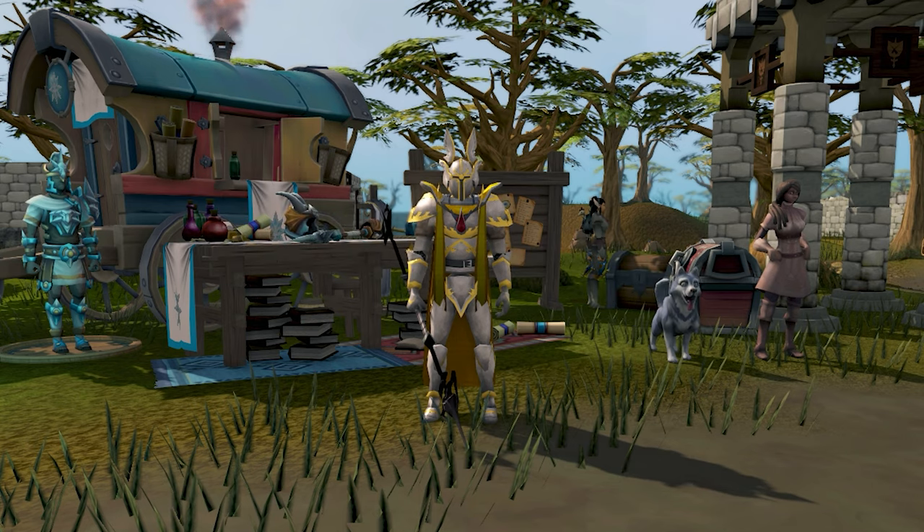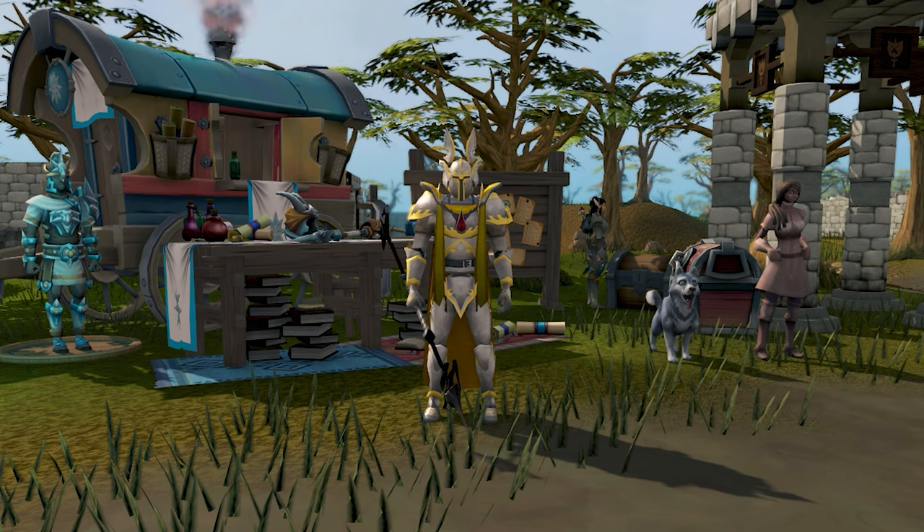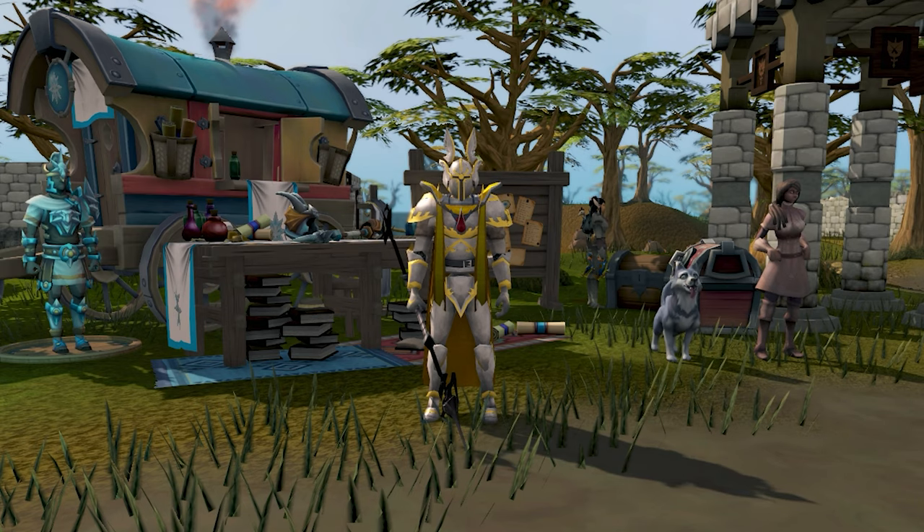What is up guys and welcome back to another episode of So I Think I'm a Gamer. In today's episode we will be showing you how to complete the mini quest From Tiny Acorns. Before we get started, go ahead and gently tap that like button. If you are a returning viewer and would like to show your support on our quest to make walkthroughs for every RuneScape quest ever made, consider subscribing.